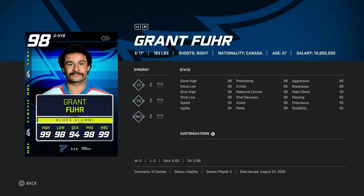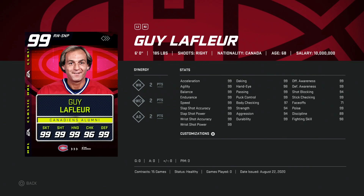Moving on to the 98 overall Grant Fear — unfortunately, until they figure something out, these kinds of cards will not be able to be used in competitive play; you'll just get super frustrated. 5'11", everything is perfect, great build — just 5'11" unfortunately.